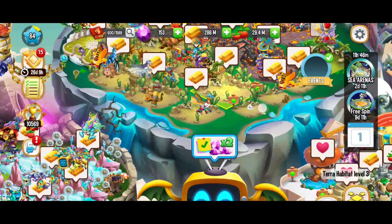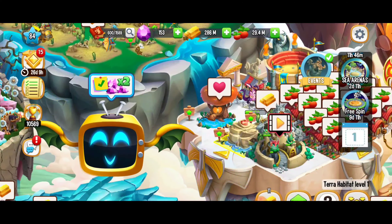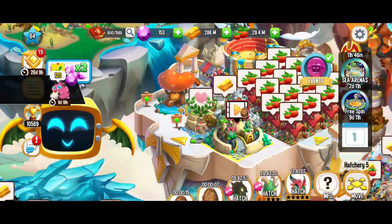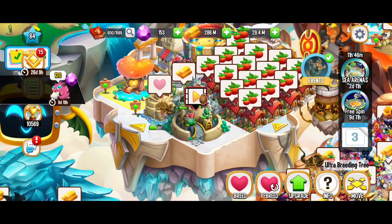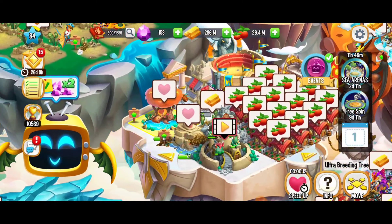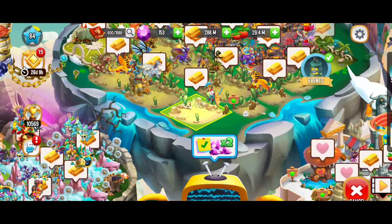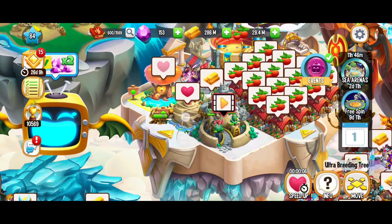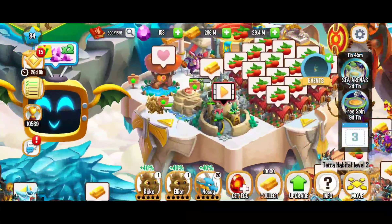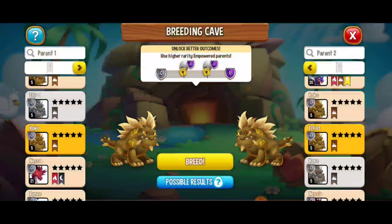We're going to start off by hatching these terror dragons and keep that breeding going as well. We're off to a good start - breed and breed and we just got an olive branch, oh yeah! So here this is going super good. All we need left is the flower, so we definitely want to hatch these eggs here. And slowly but surely we're going to keep this going, and that dragon's going to be ready. Hatch that - perfect, and we're just going to keep this rotation going.